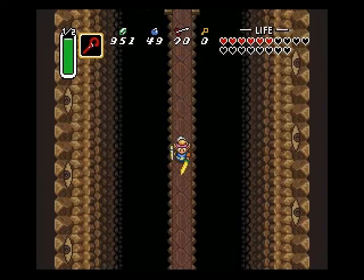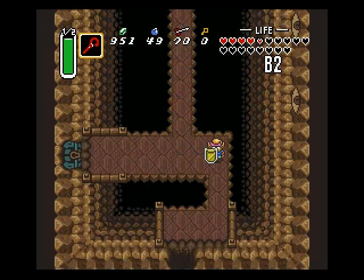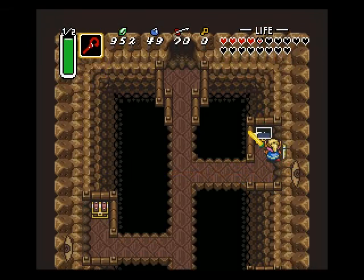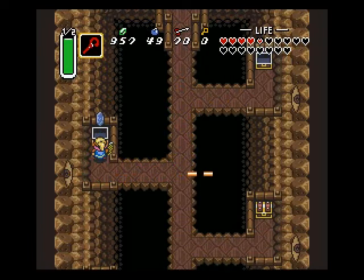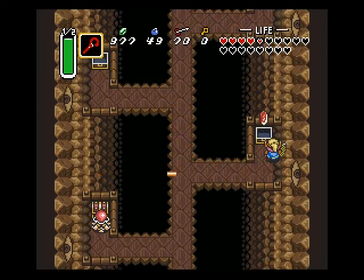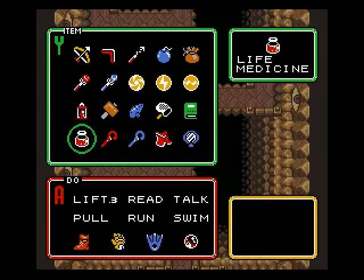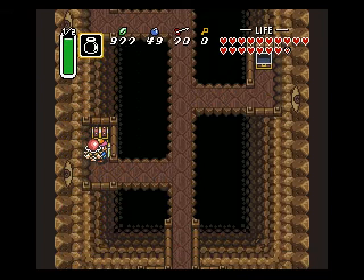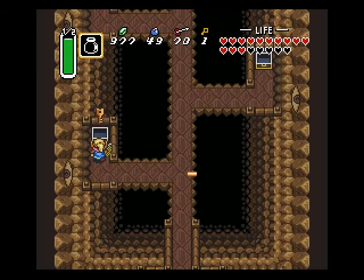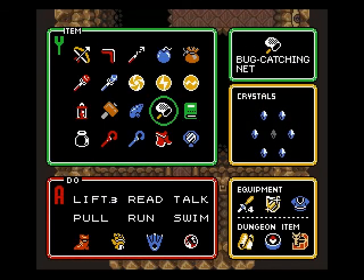Damn it. Idiot. Lasers cannot catch us. So now we go through here, and what do we got? We got one rupee, we got five rupee, we got ten rupee. We got... I don't have a fairy on me — you better use that now. We got this asshole who's making life miserable. We got the key that we need. And now we got another place to explode. Let's do it.